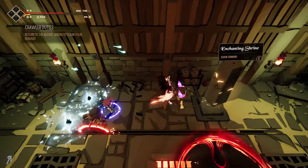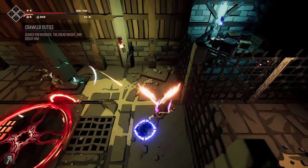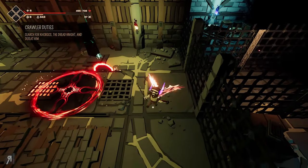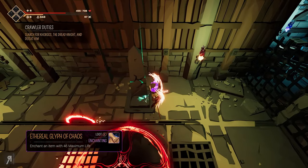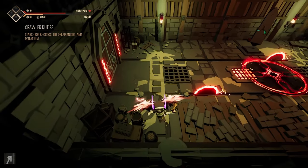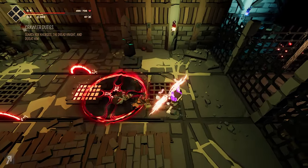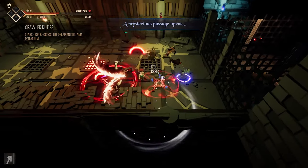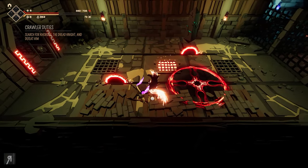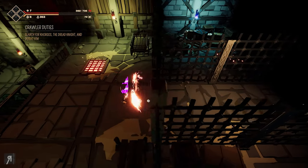Bear in mind when enemies spawn they do have a small period of invulnerability. So you can't just attack them immediately — you can't get free damage on them. Because if you literally got free damage on them straight away it would basically nullify a lot of the challenge. If you have a lot of melee damage like I do right now, you could theoretically just murder these guys in two hits most of the time. But thankfully the invulnerability frames are there, which makes it much more challenging.